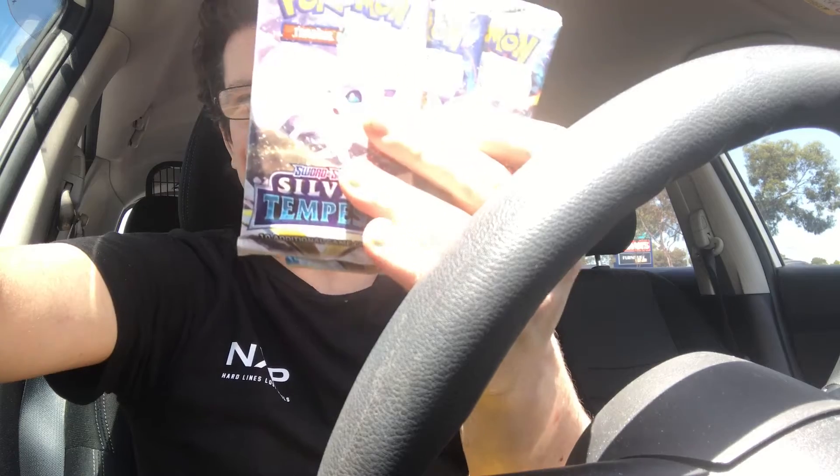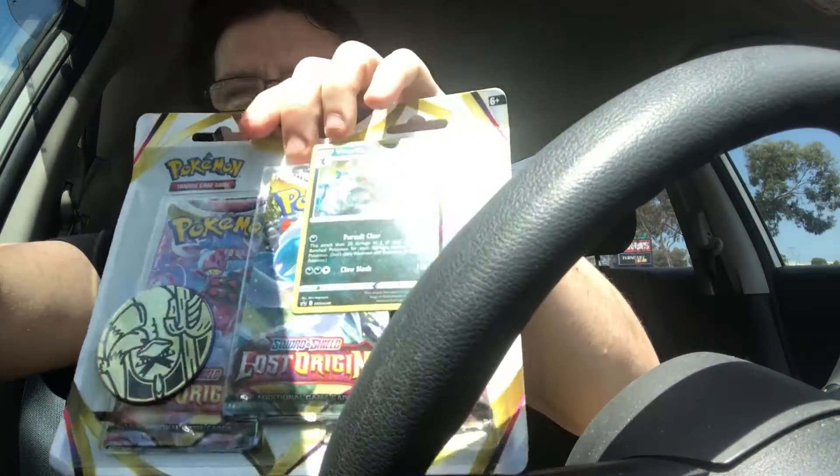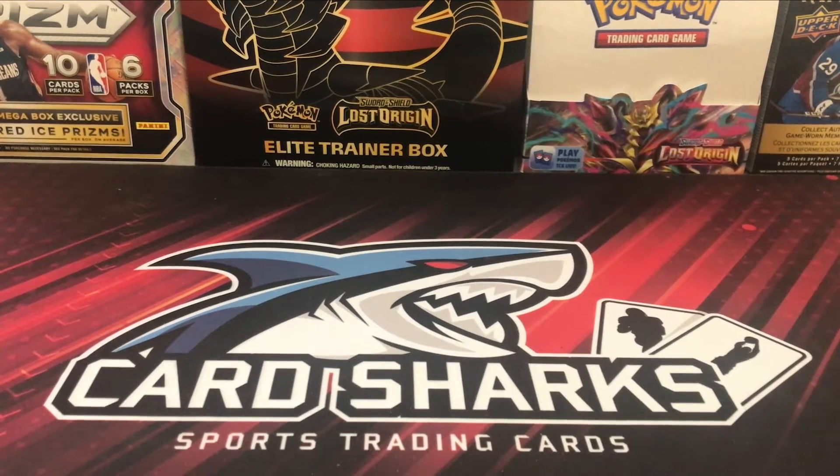Guys, it is hot here in Melbourne — currently 35 degrees. So what do you do on a stinking hot day? You go to JB Hi-Fi and buy yourself some goodies. I'm going to do a video later today: it's going to be a battle between three packs of Silver Tempest and three packs of Lost Origin. Comment below which one you think will have the best cards. Let's go!